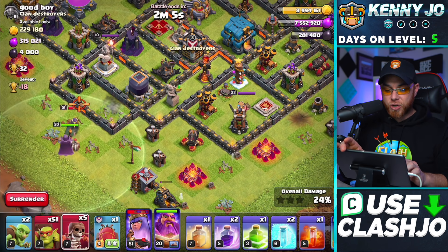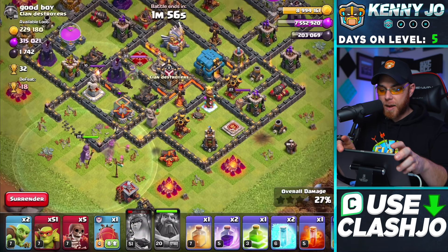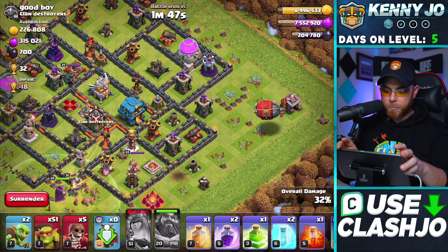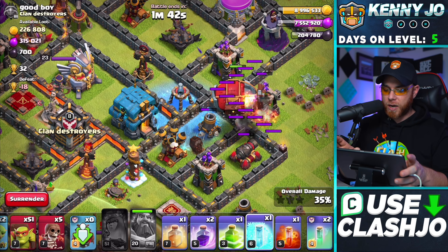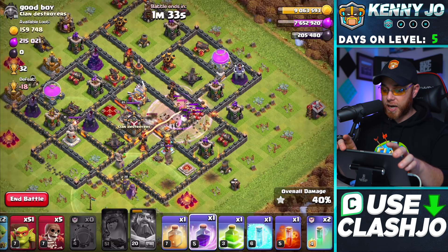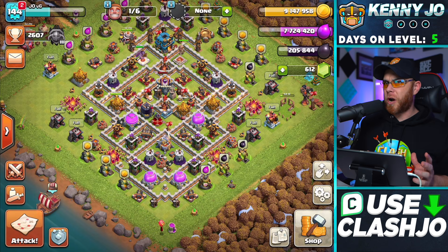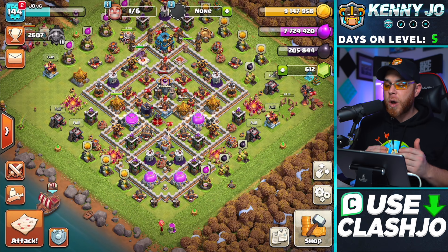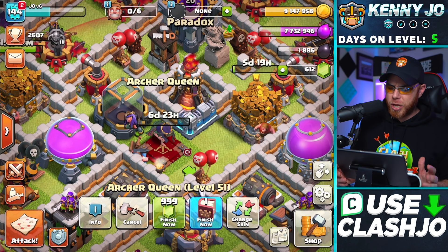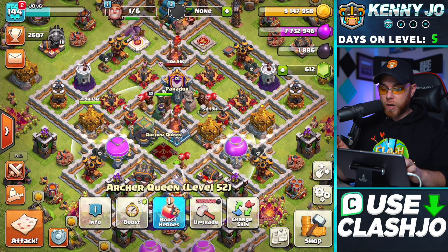The Queen and Grand Warden are on the map — the idea is to get into that dark elixir storage. She's going to go in, we use her ability and claim 7,000 dark elixir. Then we release the Battle Blimp toward the center of the village, use a freeze spell on the air sweeper and air defense for safe passage directly to the town hall — we get the win. We started with 142,000 dark elixir and now have 205,000. Let's put the queen down for 204,000 and use the Book of Heroes to bring her back instantly.